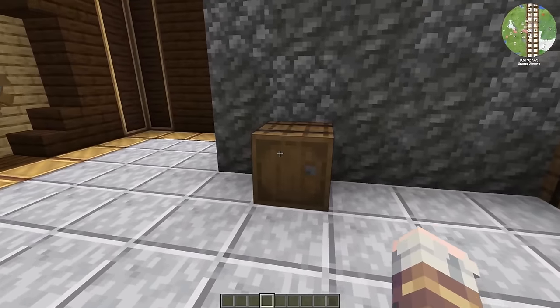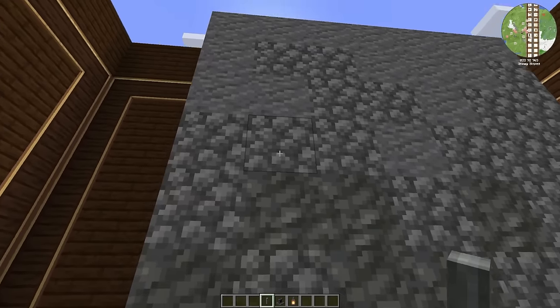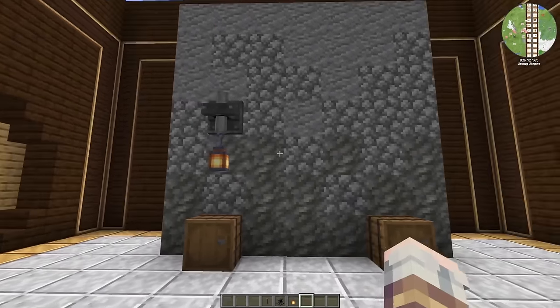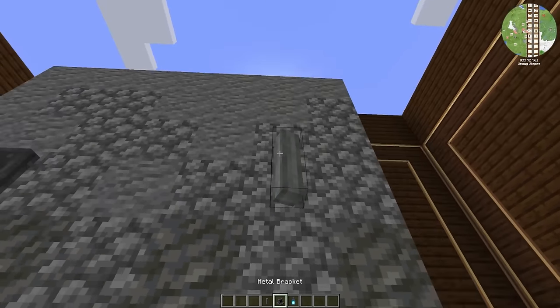First one is a neat way to light up your world. If you grab a shaft, metal bracket, and a lantern, you can place the shaft on a wall with a metal bracket on it, and then place a lantern hanging from that for a neat way to light up your factories. This also works if you want to grab a soul lantern and do the exact same thing.